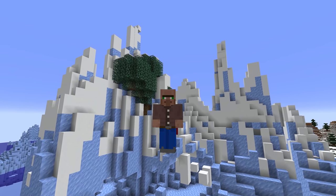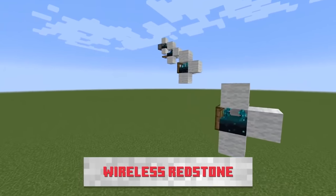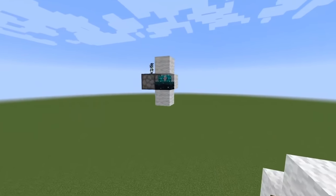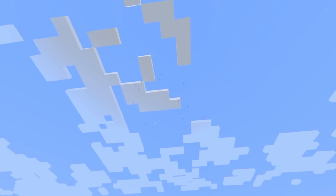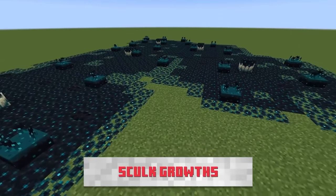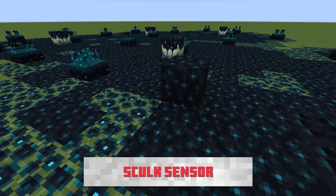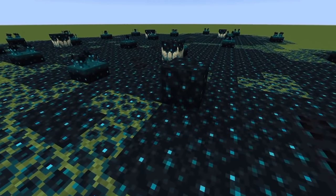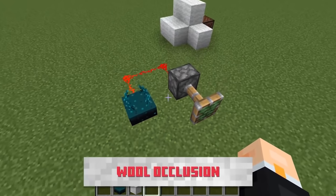The last thing in the deep dark we need to talk about is the sculk sensors, also known as wireless redstone. This is the block that will change redstone forever by giving players the ability to make wireless redstone — definitely an incredible feature to watch the tech players use. Alongside the sculk sensor there are a few other sculk-related blocks we don't know too much about yet. The sculk growth will spread like grass, but other than that we know nothing about sculk yet. Hopefully we see them in a snapshot very soon.